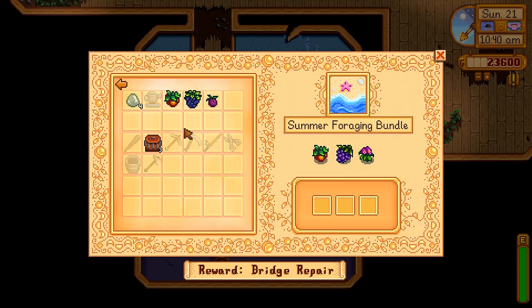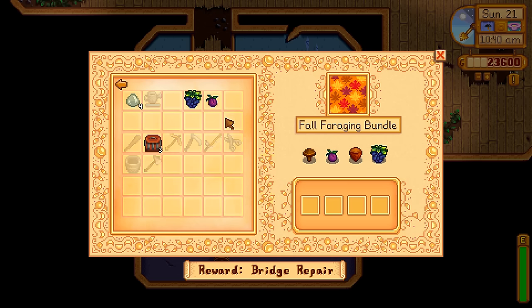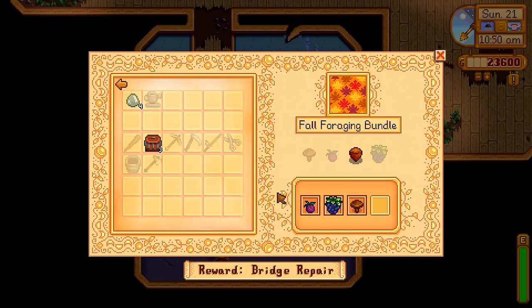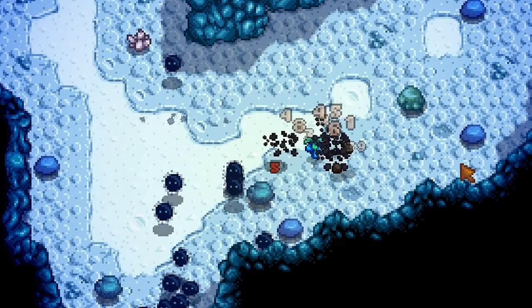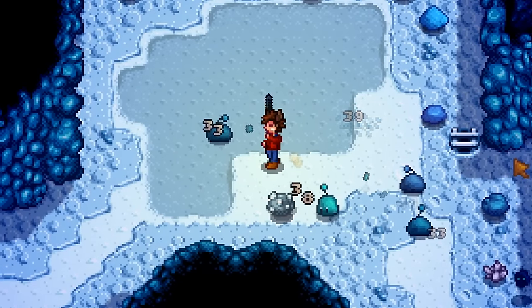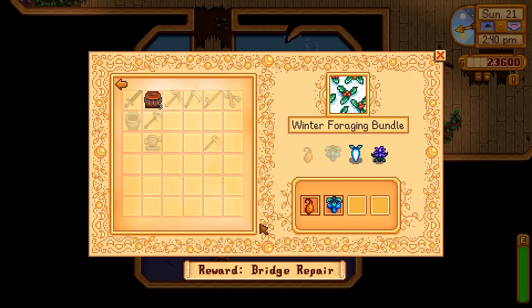For the Summer Foraging Bundle, we can get a Spiceberry from our Fruit Bat Cave. For the Fall Foraging Bundle, we can get a Wild Plum and a Blackberry from the Fruit Bat Cave, and Common Mushrooms from the Secret Woods — leaving only the Hazelnut. For the Winter Foraging Bundle, we can get a Crystal Fruit dropped from Dust Sprites, and Blue Slimes can drop a Winter Root, halfway completing the Winter Foraging Bundle.